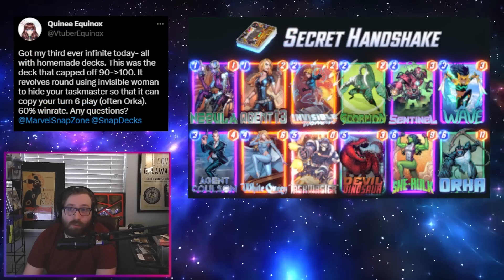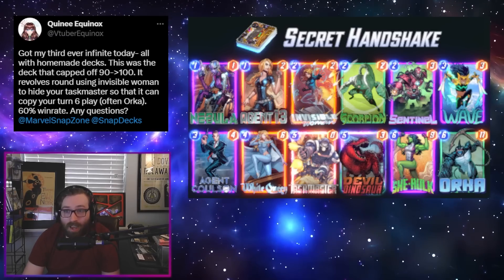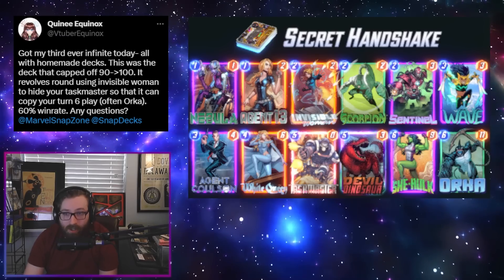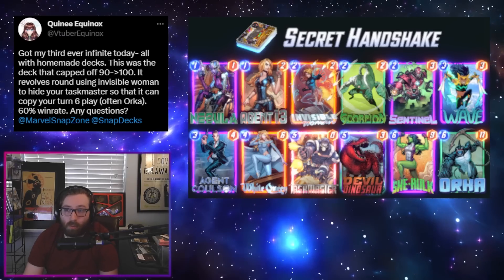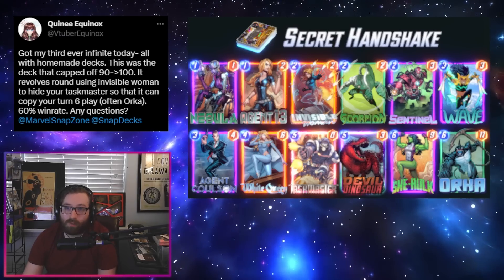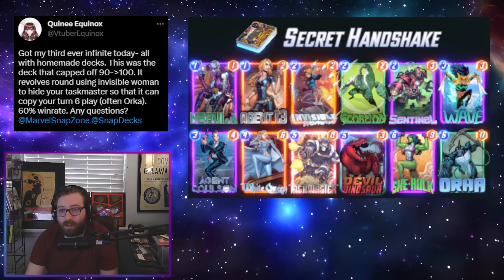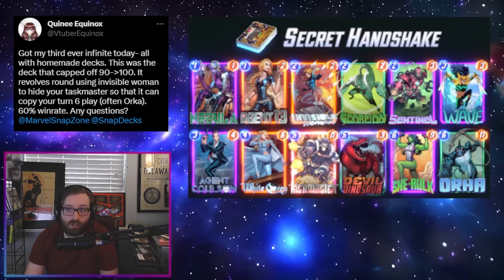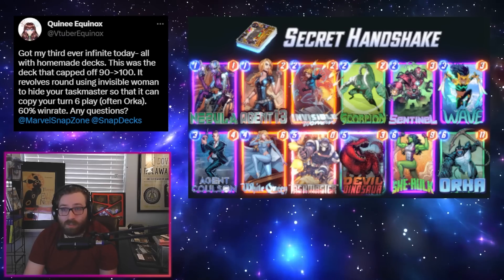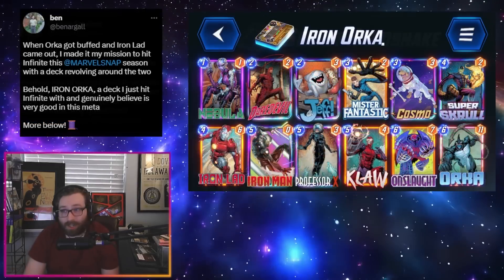Next up we have a really cool Orca Dino deck. Orca is one of my favorite cards that they buffed — was really bad before, but now a 6/16 is nothing to scoff at. The combo is: you play your Taskmaster behind Invisible Woman, and then play your big thing — preferably Orca — on the final turn, and Taskmaster will copy whatever the last big thing you played was. Taskmaster is also not a bad thing to copy on your Dino or She-Hulk. You have the option of locking people into a Wave turn as well.